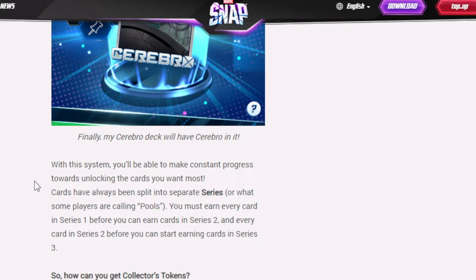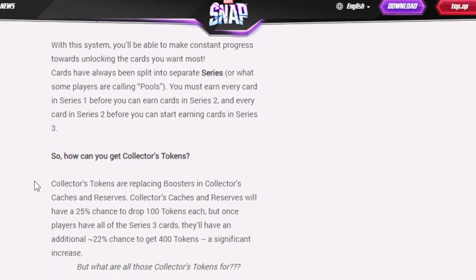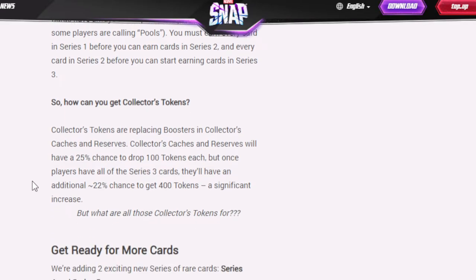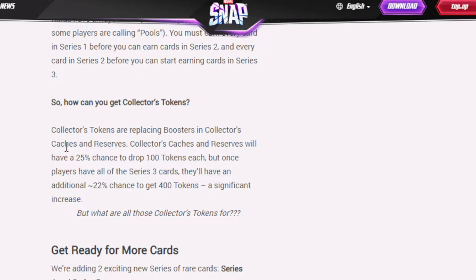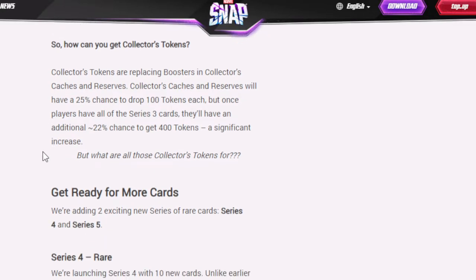You must earn every card in series 1 before earning cards in series 2, and every card in series 2 before starting series 3. So how can you get collector tokens? Collector tokens are replacing boosters in collector's caches and reserves. Caches and reserves will have a 25% chance to drop 100 tokens each. I really do think they should up this just a little bit more, given the current prices.